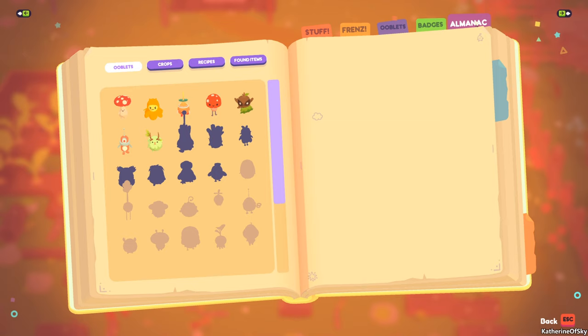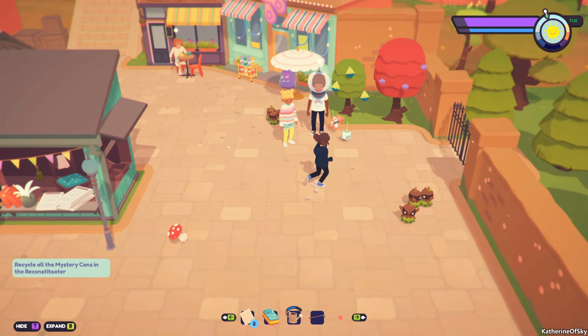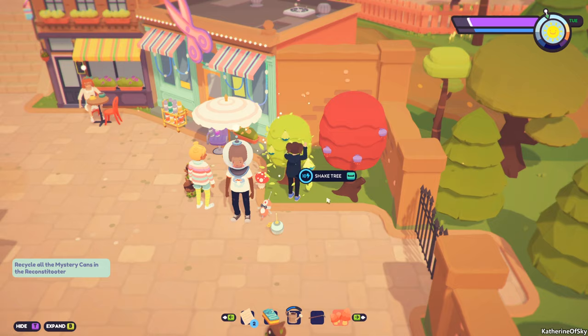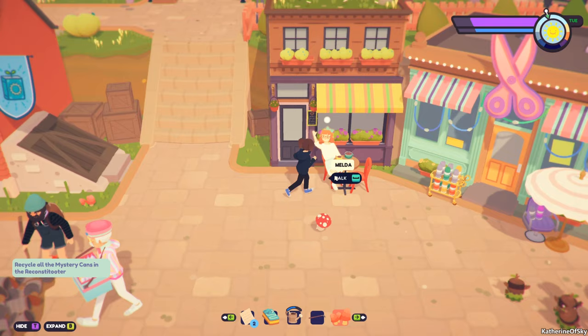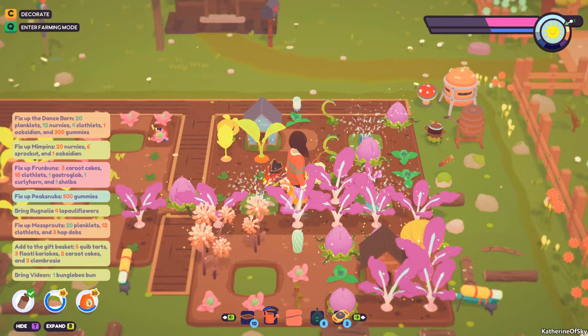An excellent early game product to sell is quib tarts. You can find them in the Almanac under recipes. They require one frubtose and two quibs to make. Make sure you collect quibs right from the start — they have blue fruits growing on trees. Shake the trees several times for them to drop their fruit on the ground and collect them every time you see a full tree, because they take several days to respawn.